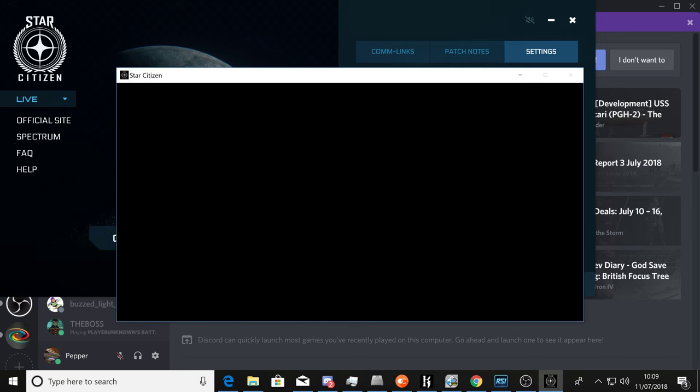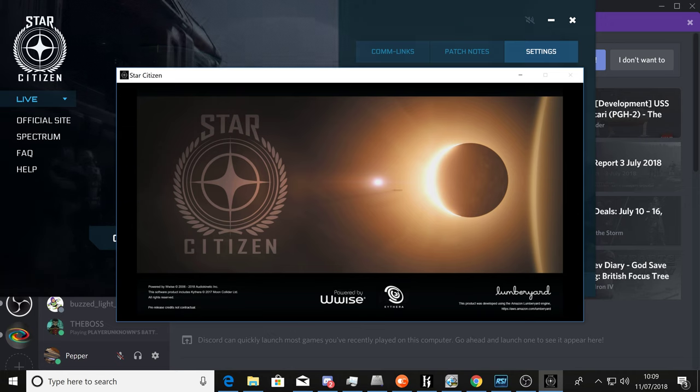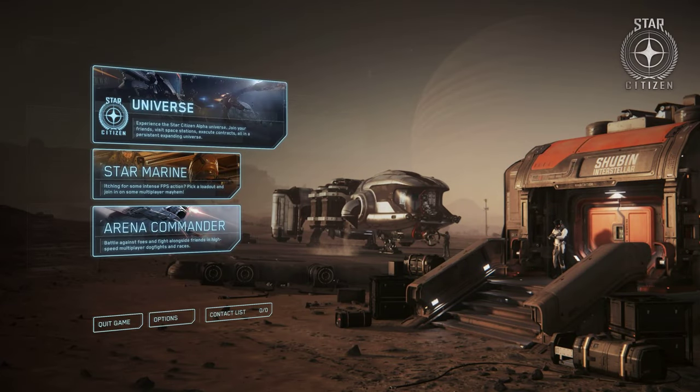Basically, I had two rovers inside — a rover and two Cyclones and four Noxes inside the 600i. I had the rover on the landing pad, I had four Noxes on the side, and I had two Cyclones at the back.